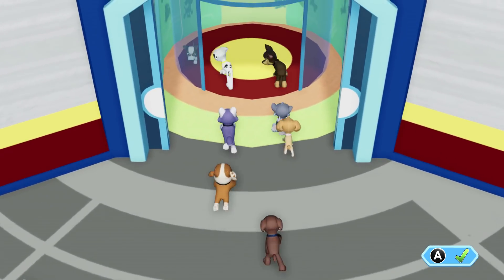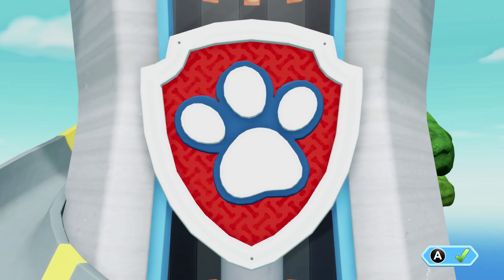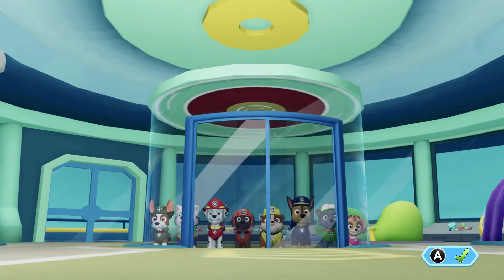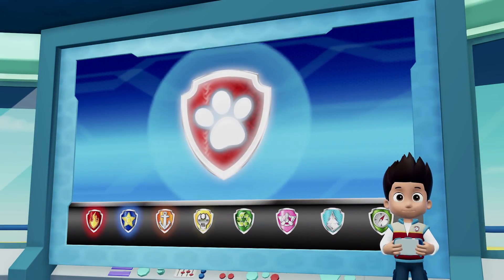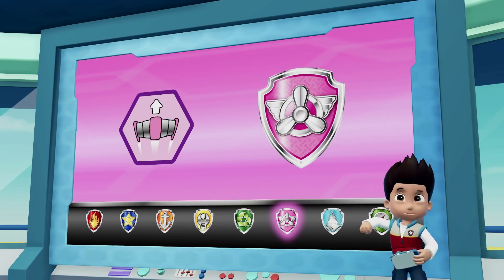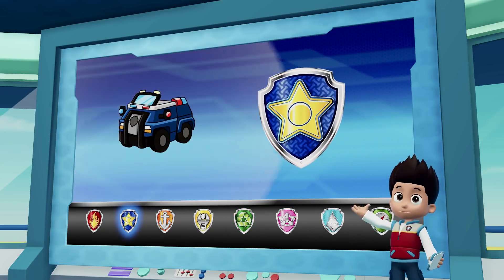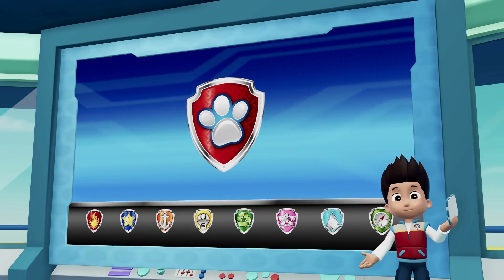Paw Patrol to the lookout. We just got word from Farmer Al that his sheep are stuck. The old bridge collapsed and they can't get home. Skye needs to fly up high and find where the sheep are. Rocky needs to repair that bridge, then the sheep can get home safely. Then Chase can use his siren to move the sheep off the road. Marshall can use his ladder to lend Rocky a paw and help him get to the bridge. Alright, Paw Patrol is on a roll!